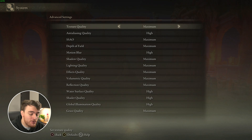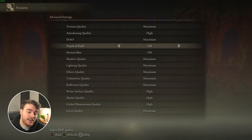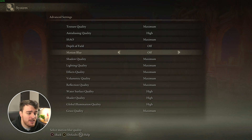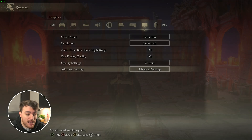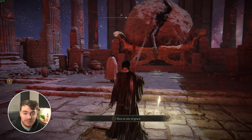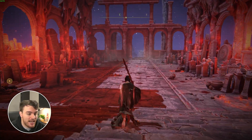This is where you'll get the majority of your performance. If you have a super high-powered system, there's only two things I'd really bother changing - that's Depth of Field, setting it to off, and Motion Blur to off as well, just for better visibility in-game. The rest of these options, if you leave them maxed out, can usually give you pretty good performance, especially if you have a really powerful system.